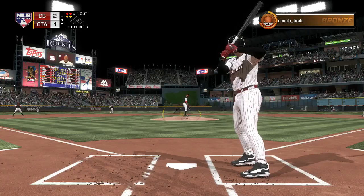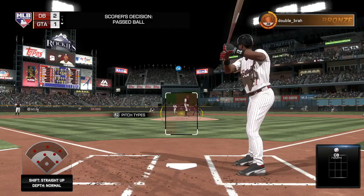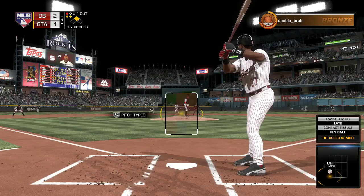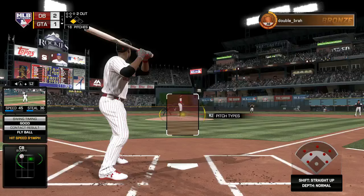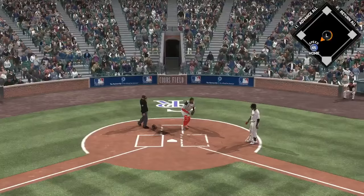Griffey is up against David Price — I have not seen Price on anybody's squad yet. Lefty on lefty, base hit up the gut. This Reds Griffey is going off so far. I'm going to try and do that mission with him too — you have to get 10 home runs and 22 RBIs in a span of 30 games in either ranked seasons or battle royale. I think I have around three home runs so far in ranked season games with this Griffey, and maybe five or six RBIs.